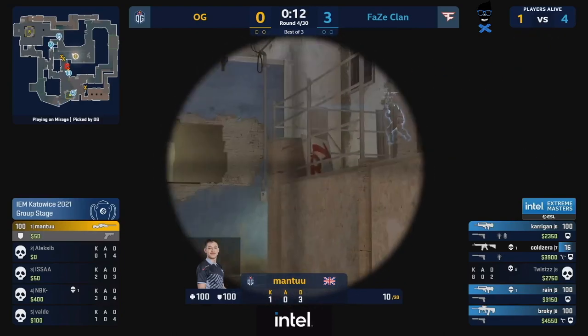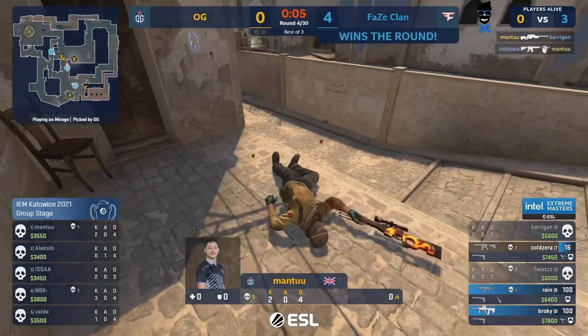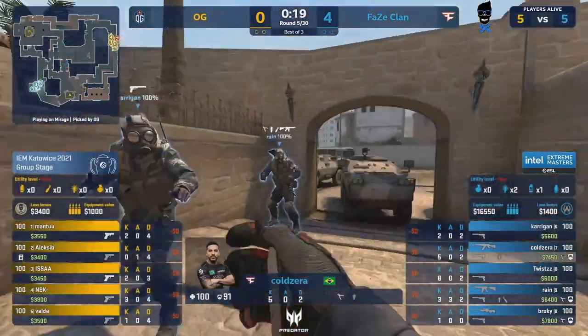OG trying to lean in but just getting ripped apart. I think that might just set the pace for this series at this stage. One exit kill will come through but needs a whole lot more and Cold Zero is giving him no more — a 2K to his name at 16 points of health. A 4-0 start for the FaZe side.